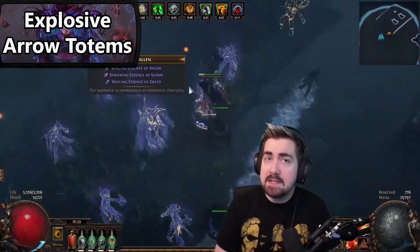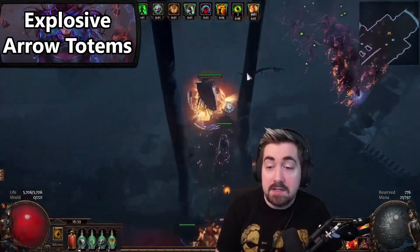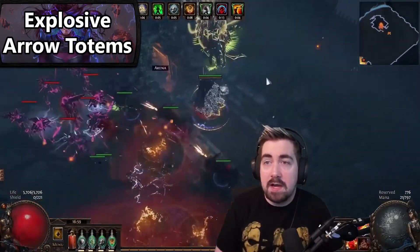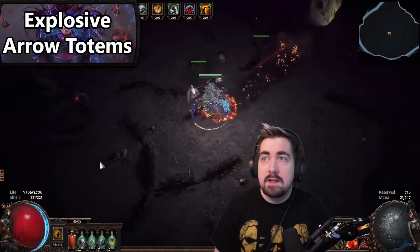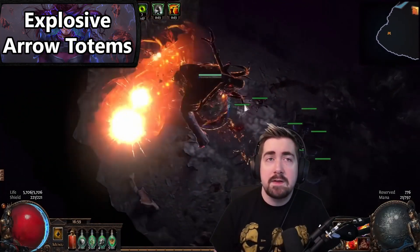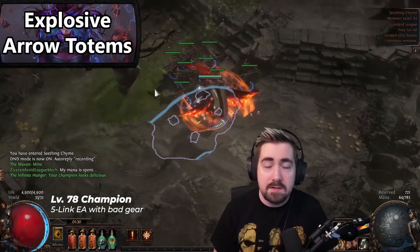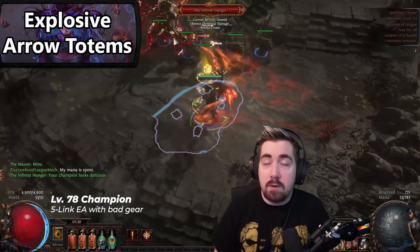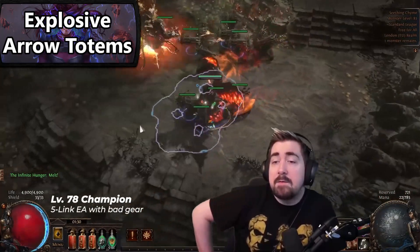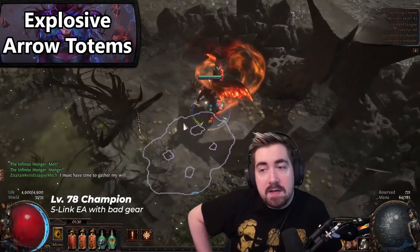The last build is the Explosive Arrow Ballista — an ignite-based damage-over-time build that uses totems, making it a very unique playstyle. The Elementalist version by Palsteron is the high-damage variant for softcore, while a Champion version exists for hardcore. This build did get a slight nerf — it was buffed on the on-hit portion and nerfed on the damage-over-time. But since ignite bases its damage over time on the on-hit portion, it effectively got a buff and a nerf, making it only a very small nerf overall. Don't worry about it too much.